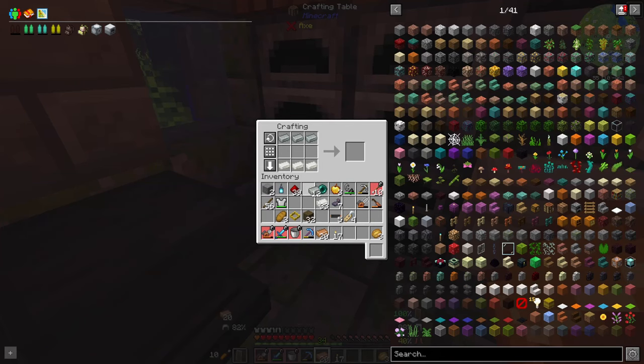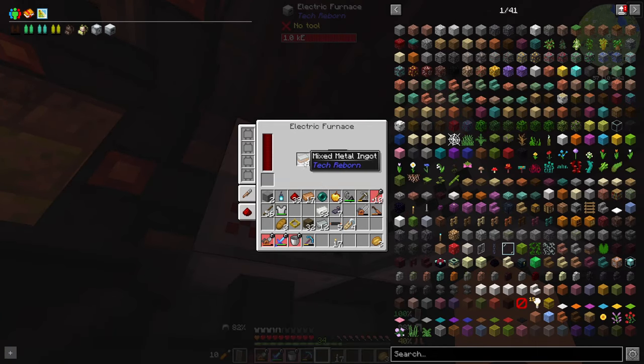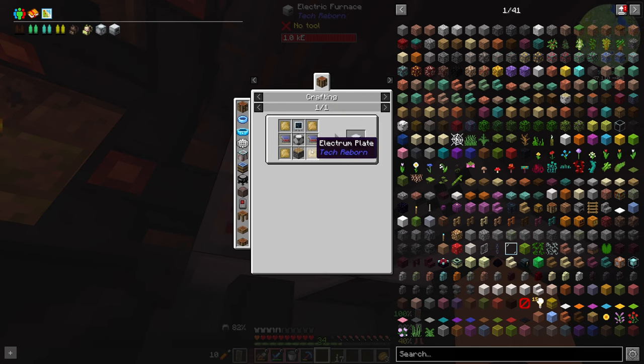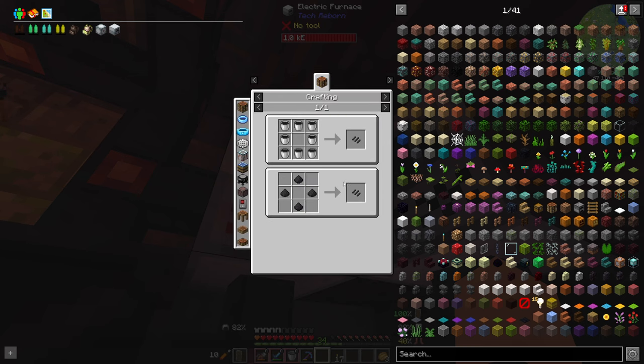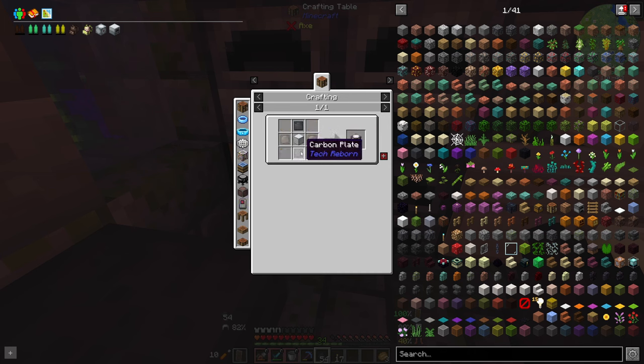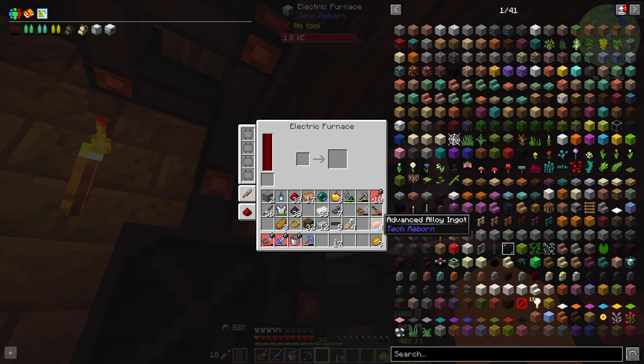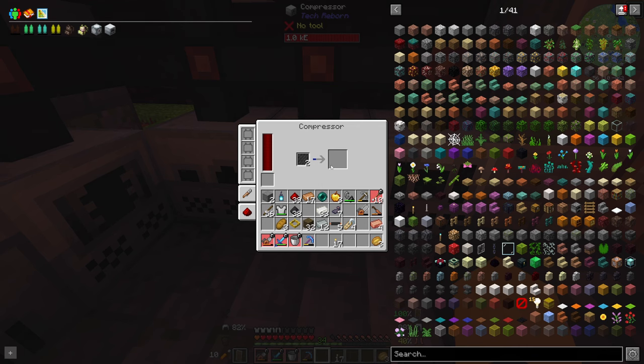If I've done this right that should get us — yes, mixed metal! We've got four of it, which isn't great but it'll do. We need to cook it down into advanced alloy. We also needed a carbon plate, which is from carbon mesh, which comes from carbon fiber. We need two plates, so two carbon meshes, so four fiber.